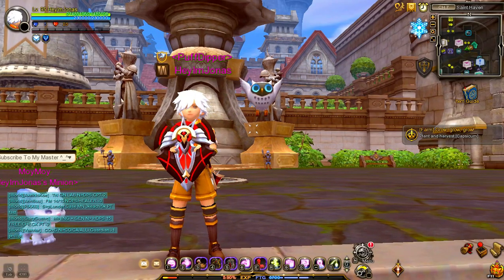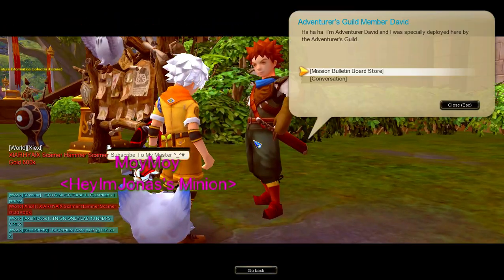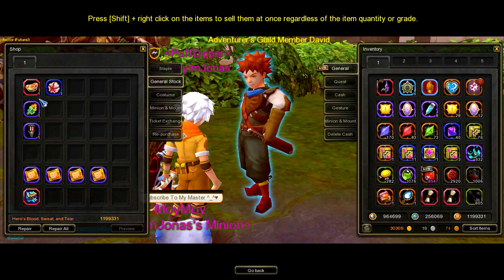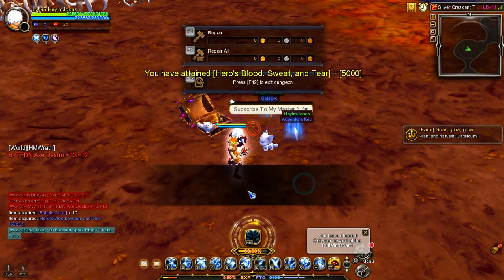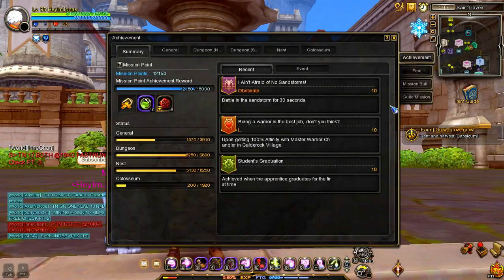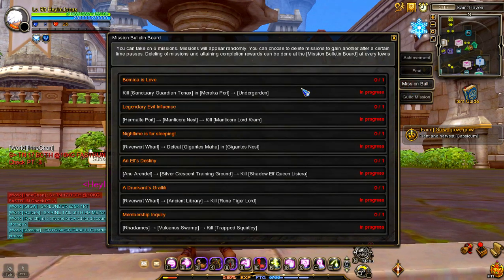The sixth source of Gold Lotus Crown is the Mission Bulletin Board Store. Go and talk to the Mission Bulletin Board Store NPC and click on the General tab. You can buy one Gold Lotus Crown for 10,000 Heroes Blood, Sweat, and Tears Points, mainly known as BST Points. BST Points can be acquired when you clear missions from the Mission Bulletin Board. To see your missions, press L and go to the Mission tab on the right side of the window, where you will see the details and location of your current mission.